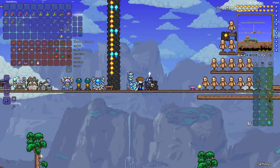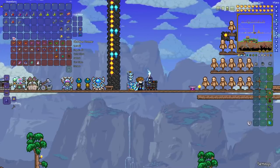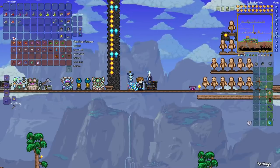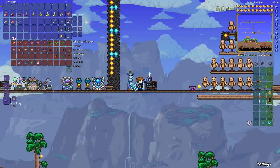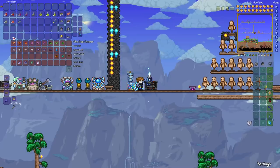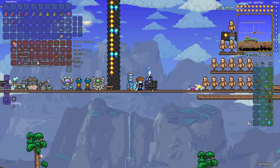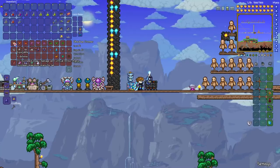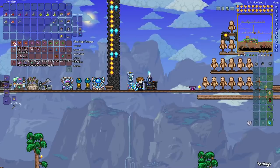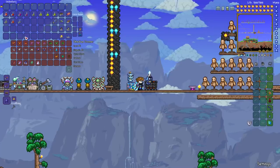Besides weapons and accessories, you're going to want new armor because your pre-hardmode armor just isn't going to cut it anymore. The early hardmode armors are kind of like the beginning of the game — there are ore-based armors you can get — and in these cases there are three different head pieces, with one for each set geared towards magic users. You'll get either Cobalt or Palladium as your initial set. Put together enough bars and craft an armor set at your regular anvil.